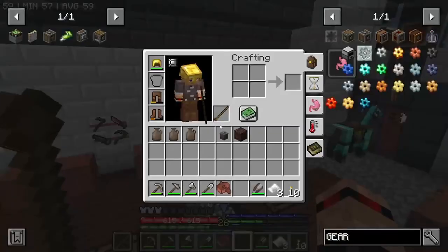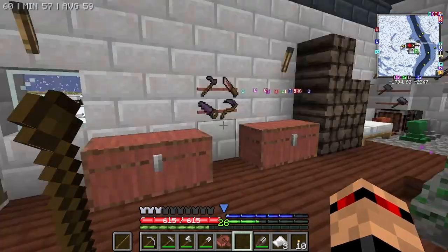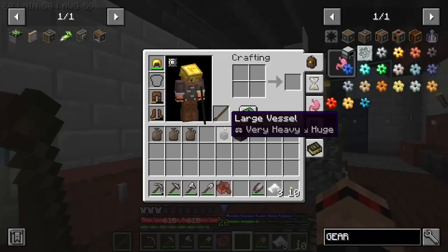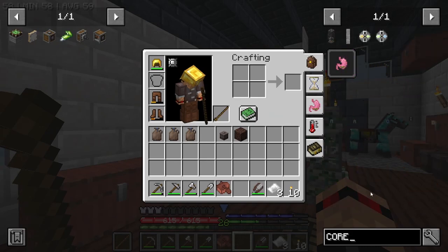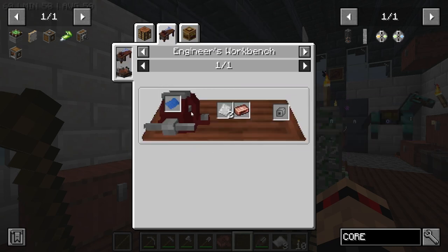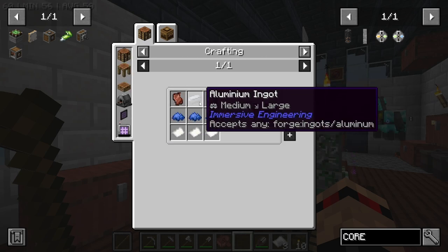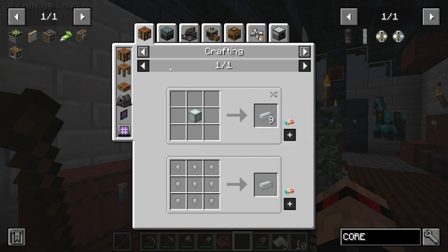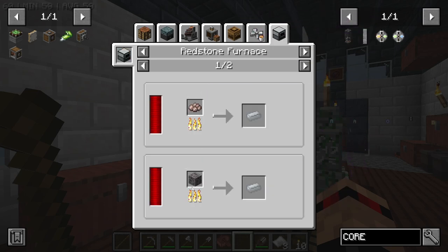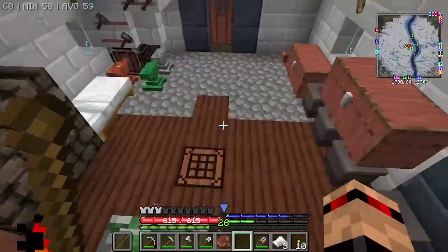I think the core sampler will actually give you ores. I did ask one of the devs yesterday if that was the case, but then I said no wait, don't tell me — I want to find out on my own. So we're going to try and make a core sampler. We need to get some steel eventually — that would be ideal. We kind of need one of these aluminium nuggets, and to get aluminium it'd be easier to use the core sampler.